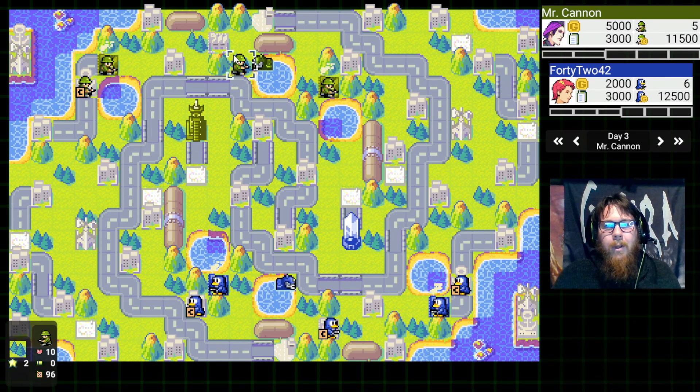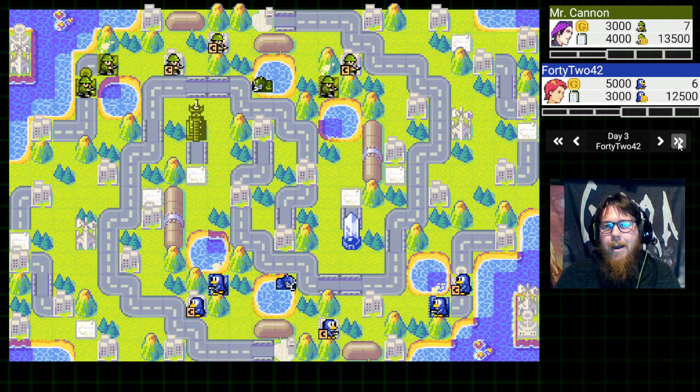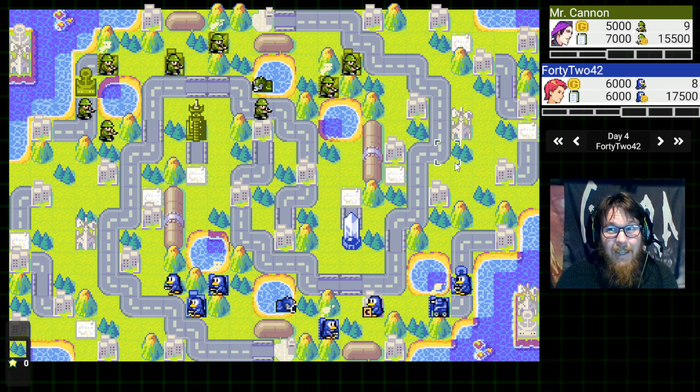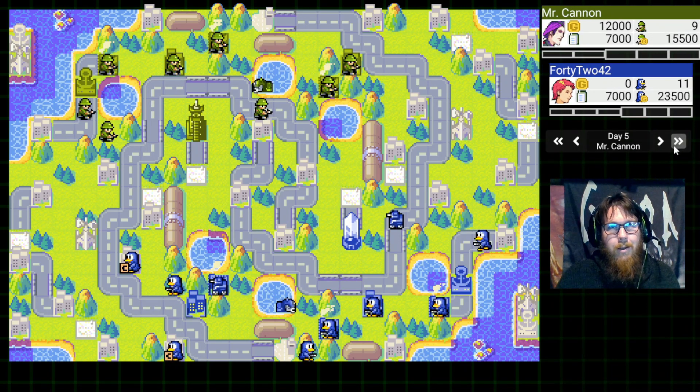I don't believe I've ever gone about this route on this map before, so I figured it would be fun to try something new. After that move, we skip ahead a little. We can see 42 has decided to buy a recon early out of the right side. Recons on this map are pretty effective because with the amount of roads they have insane mobility — they can just get everywhere. Especially a Jess recon. Painful stuff if you get hit by that.